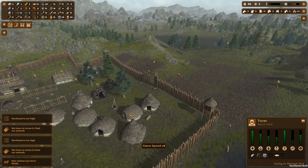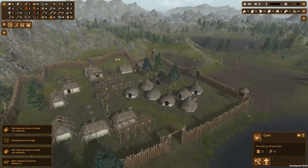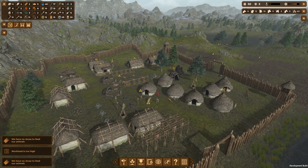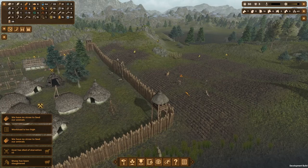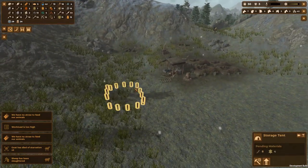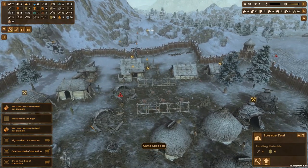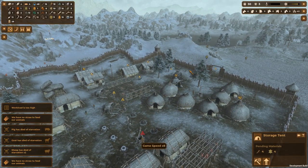I don't need to watch my animals starve to death. At least we're culling them and keeping them in check. We've got hearts being built up here as well. We've got enough tannin to make some more raw skin - let's get on that. A goat has died of starvation, two goats have died of starvation. Sheep's been slaughtered. We'll sort it out - trying to find that happy balance right now. I am happy we decided to cull our animal population because it was getting way out of hand.